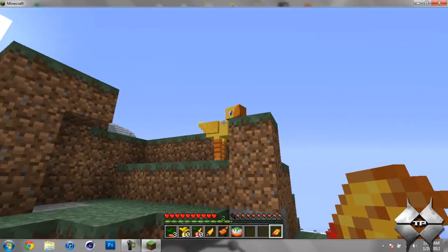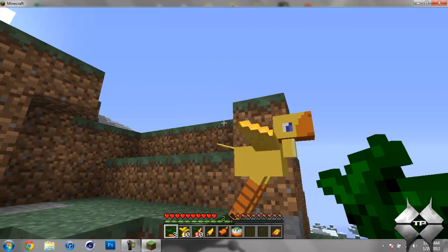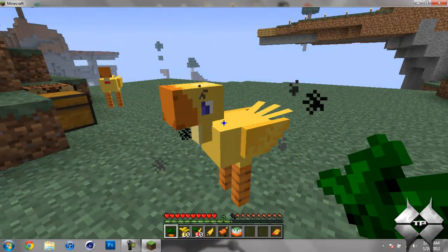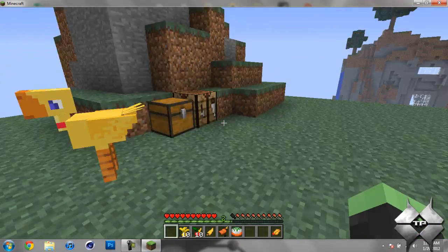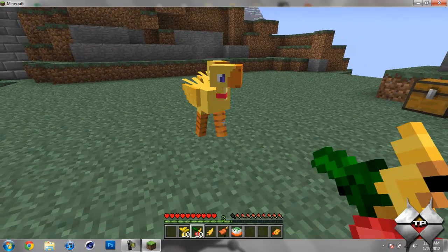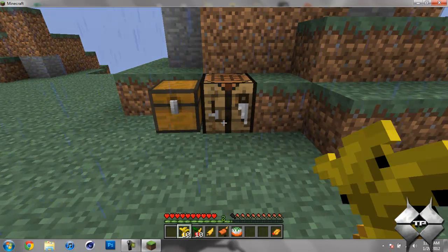If you right click them — whoops, I just used the whistle to untame them. So if you right click them again after you tame them, they will follow you. So now I have them following me.